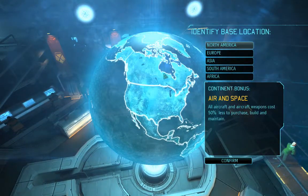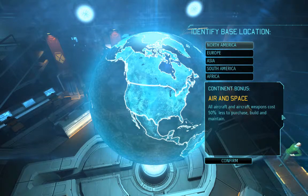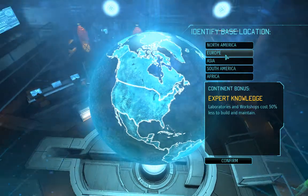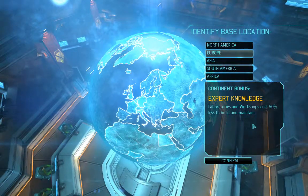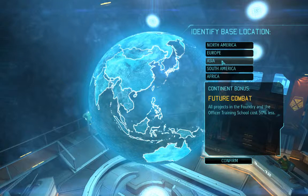At the start of the game, you are going to begin by picking which place you want to start off with. With the North America group, your aircraft weapons cost 50% less, as well as the aircraft itself — so this is good if you're going to have a very good air force. Europe costs 50% less to build workshops and laboratories, which can actually be quite productive as well. All projects in the Foundry and the Officer Training School are 50% less, which makes your stuff a little more efficient. Though the Foundry is one of the things I usually kind of save until towards the end.